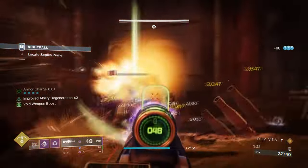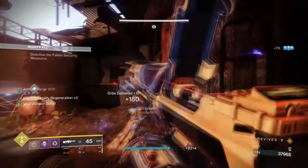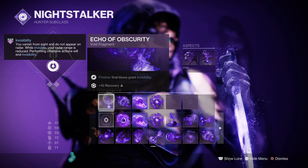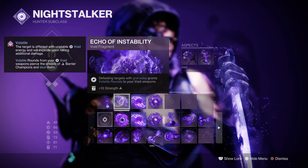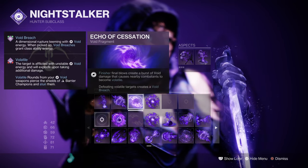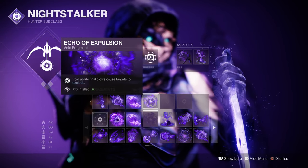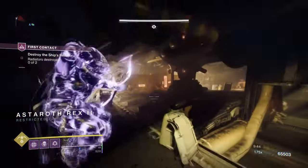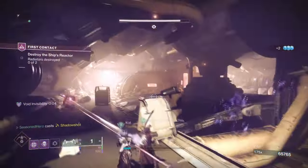Invisibility is going to make getting up close and personal with Conditional Finality a lot easier and safer. With Fragments now, we have Echo of Obscurity, where finishing a target makes you invisible; Echo of Instability, where getting a grenade kill will grant Void weapon Volatile rounds; Echo of Cessation, where completing a finisher creates a burst of Void damage that makes other targets volatile; and Echo of Expulsion, where Void ability kills cause targets to explode.